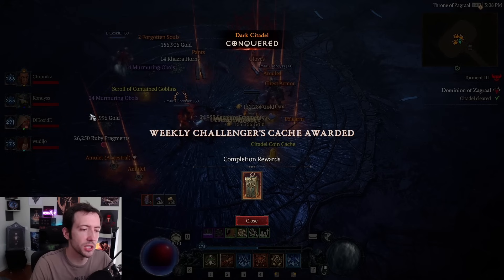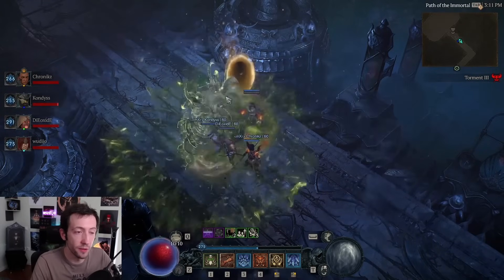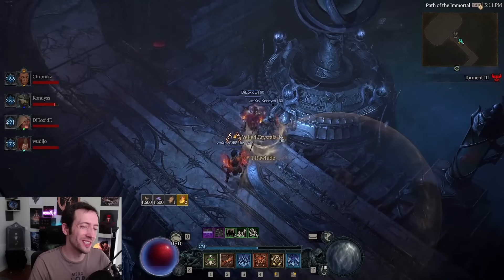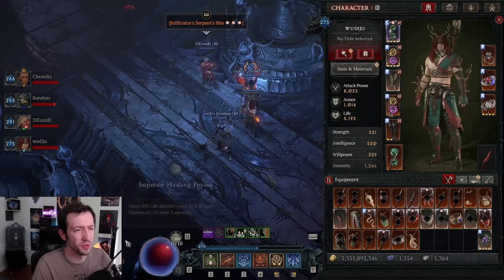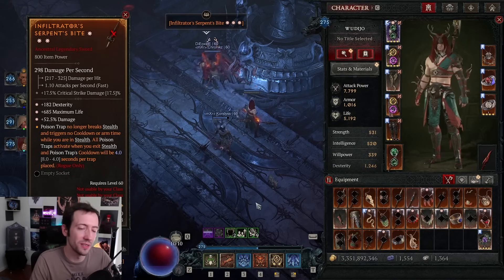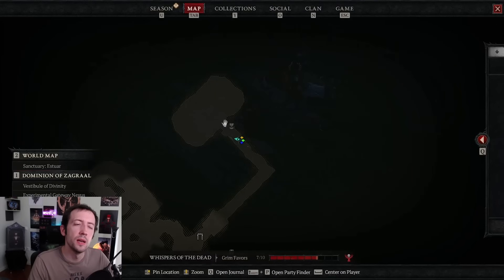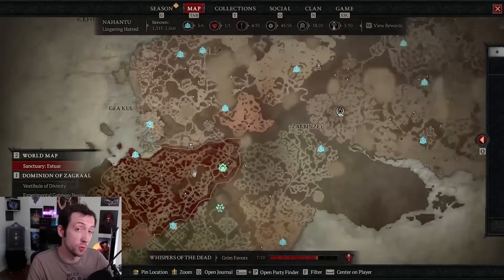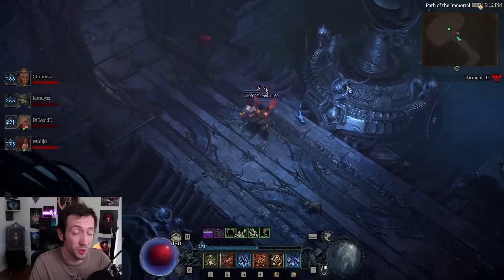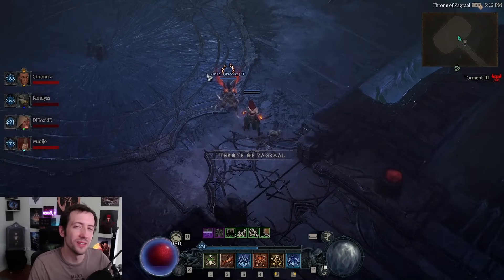After defeating Zagral you get the weekly chest, a bunch of loot including uniques and runes. That's the Dark Citadel guide. I'll also have a full run with voice comms uploaded where you can watch us learn it — it was a pretty hilarious run, just talking and having fun. I hope you enjoyed this guide and good luck in the Dark Citadel. I think it's going to be a lot of fun especially the first few times around. Stay tuned for more guides including Spirit of Calm builds and other expansion content.